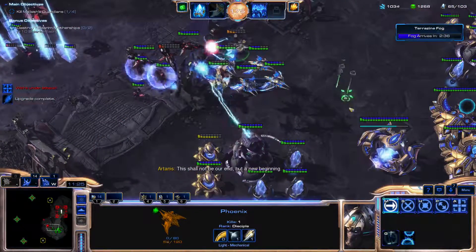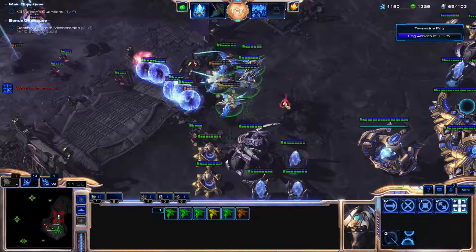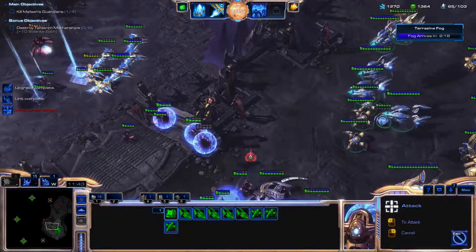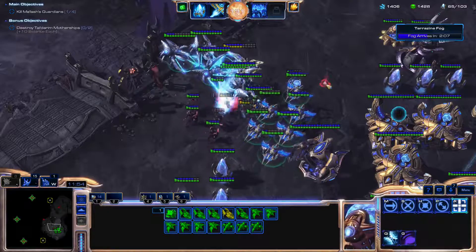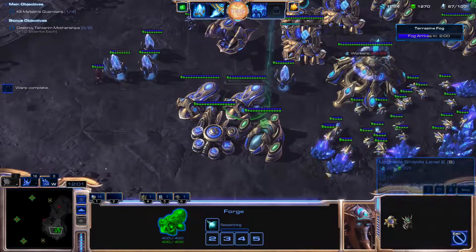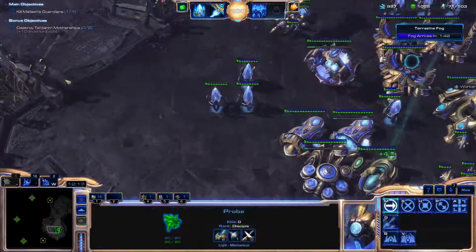We use the Solar Lance ability and the game nearly crashes. The Phoenix are getting decimated — probably because the scouts are really good anti-air units. We need to send our Phoenix to go take out the warp prism so that the reinforcements stop. Our forces are just getting decimated — the enemy is extremely powerful in this mission. We need to start building up more forces and we also need more defenses.